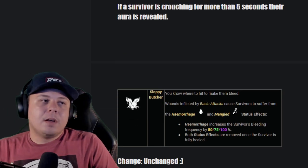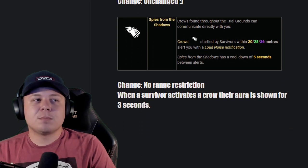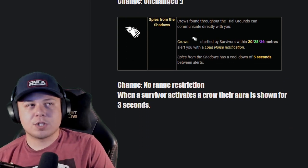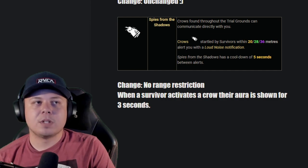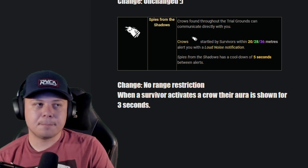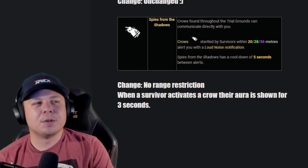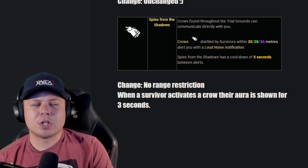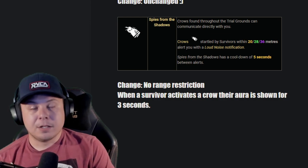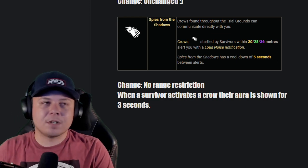Sloppy Butcher: fine perk, does its job really well — unchanged. Spies from the Shadows: I don't want it to have a range restriction. Currently if a crow activates within 36 meters you get a loud noise notification with a five-second cooldown. I don't think it needs the range condition — especially since it's just for crows. Make it so when a survivor activates a crow, their aura is revealed for three seconds with no range restriction. No range restriction plus aura reading for three seconds after crow activation would make it a lot better.